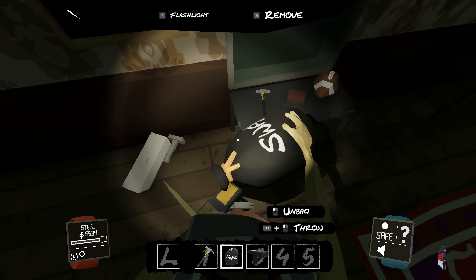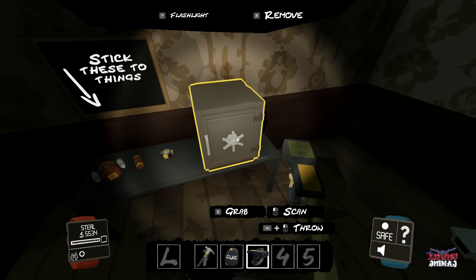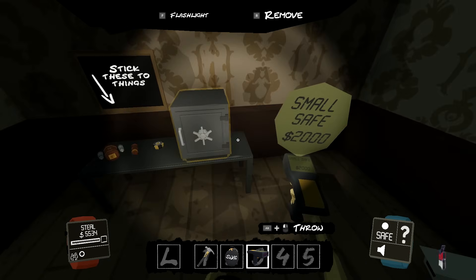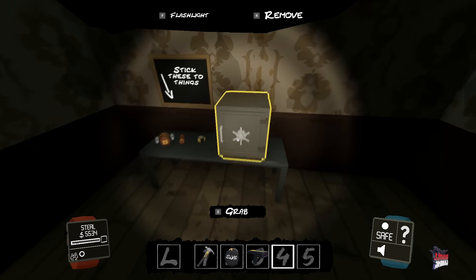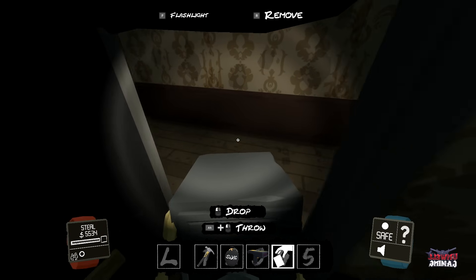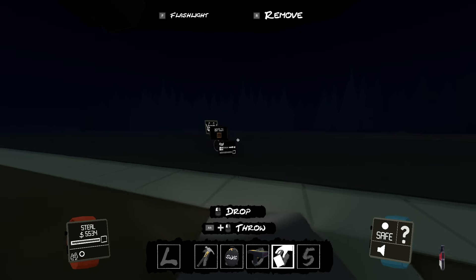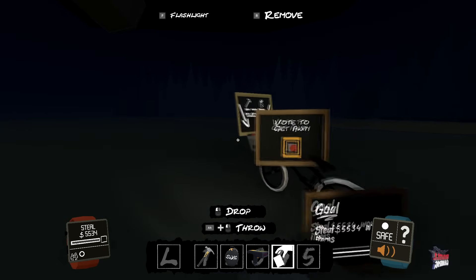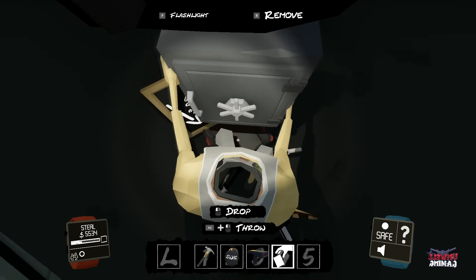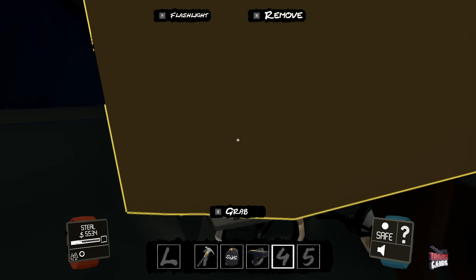I have not found a limit to how much the bag can fit yet, as in a limit of how many things actually fit in there. There's a small safe which is worth two thousand dollars, which is good, so we're going to grab that. The heavier things are, the slower you move — just remember that. Let's get this into the basket. Sometimes it can be hard for it to get in there, but that's fine.